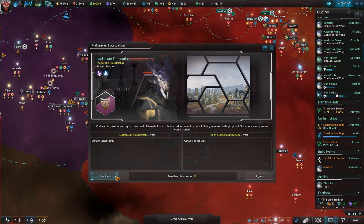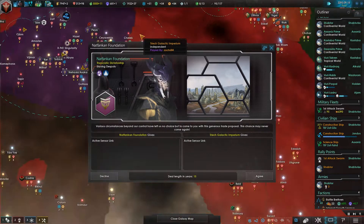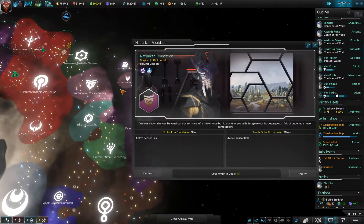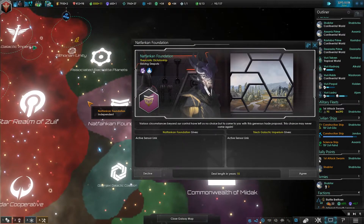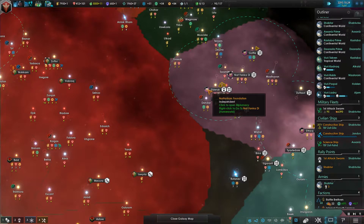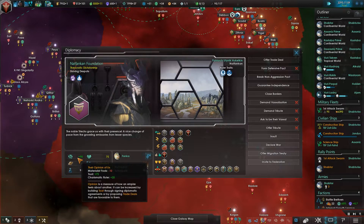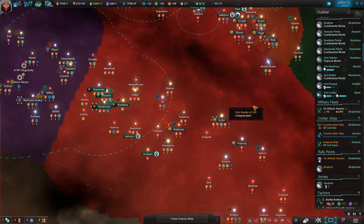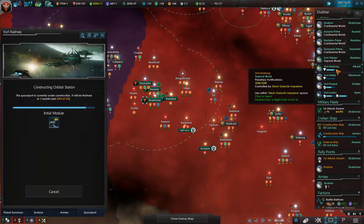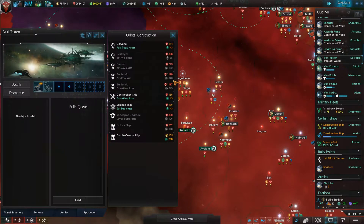I don't want to give you an active sensor link. Slaving despots. Theocratic dictatorship. Who's offered you that anyway? The Nat Fan Khan Foundation. They're next to the Star Realm of Zwief. It's probably a good idea to be friends with them. They're wormhole stations. They actually like me a lot. Trust and charismatic religion — they do not like me because I'm materialistic, but they trust me, apparently. Being charismatic gets you quite far in this game. You're also a xenophile, which means people like you generically just because you've got an automatic bonus with them.